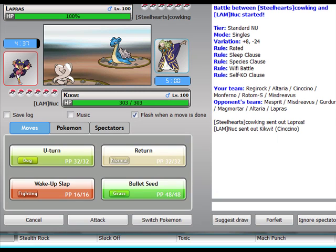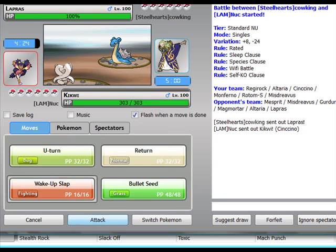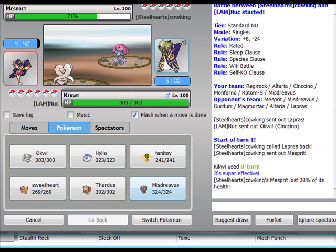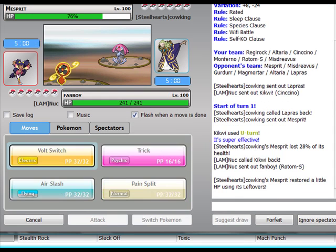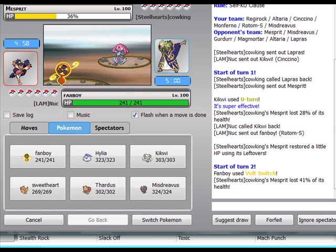Lapras — hello. If I were to U-turn I'd go to Starmie. Yeah, I can take it. I'll go to Rotom and then just Volt Switch on it. Leftovers — that's good to know. Yeah, that didn't kill. U-turn didn't do anything — it's obviously bulky.